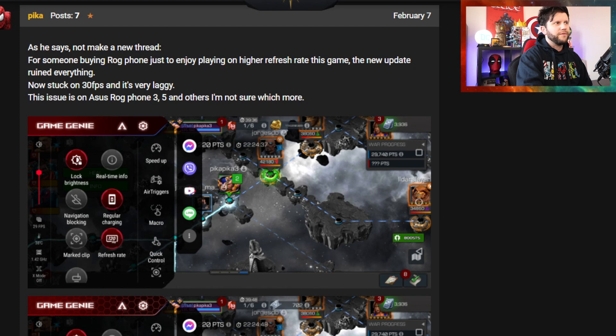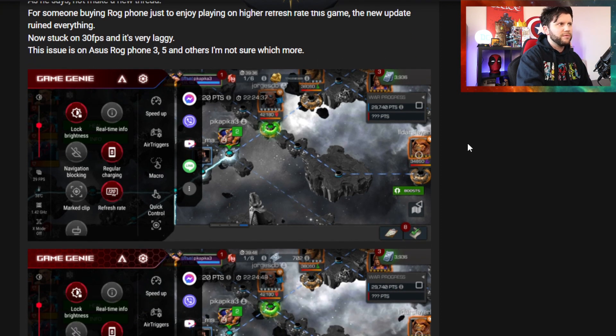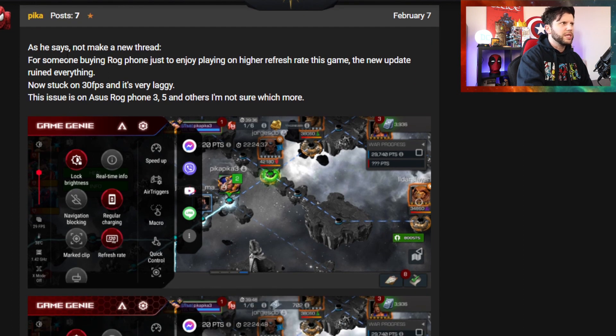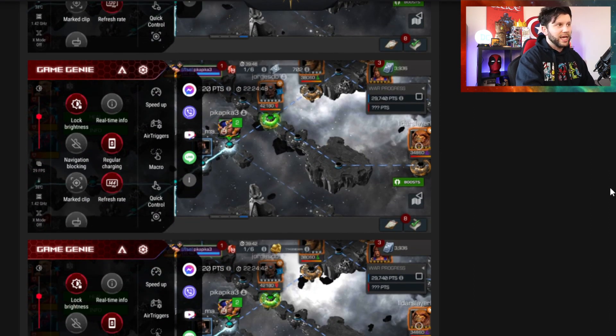I did say about this yesterday when it comes to frames per second. I thought this was something Kabam were going to put into play, but a player was saying that as part of their device — a ROG phone — which has this inbuilt in the system, you can have it at a certain frames per second. This player was saying it was at 60fps, but it's now being auto-reduced. Someone buying the ROG phone just to enjoy playing on a higher refresh rate — the new update ruined everything. Now stuck on 30 frames per second, it's very laggy. The Asus ROG phone is a phone built for gaming or mobile gaming.